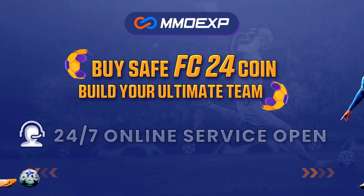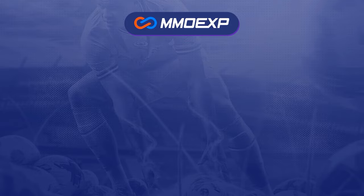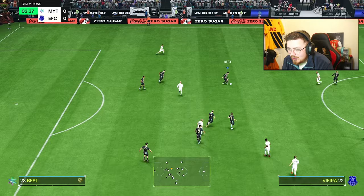For cheap and fast FC24 Ultimate Team Coins, head over to MMOEXP.com, link down below. Make sure to use Myko Morsi at checkout to get yourself 5% off. Always absolutely rush that one.